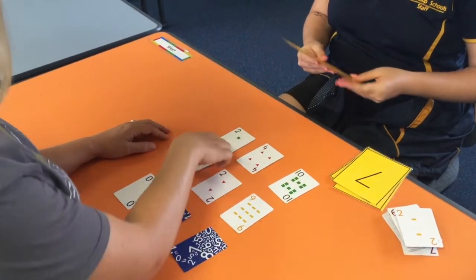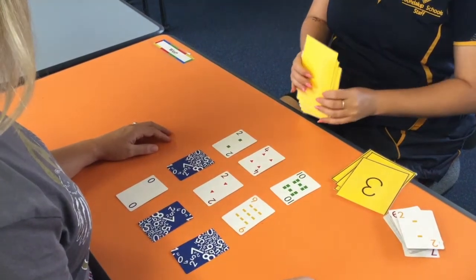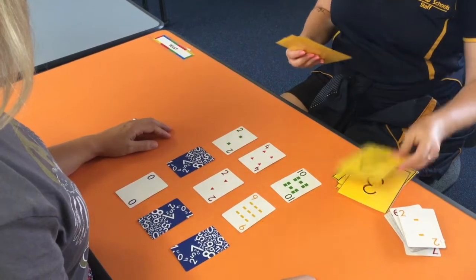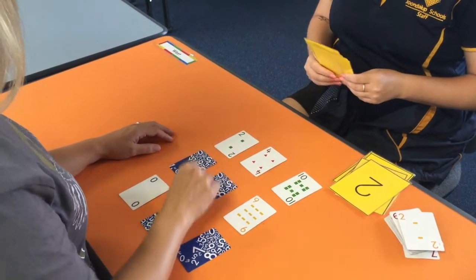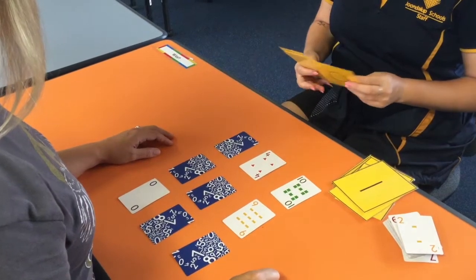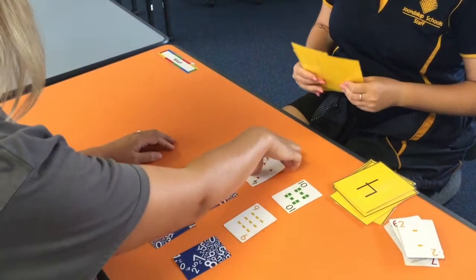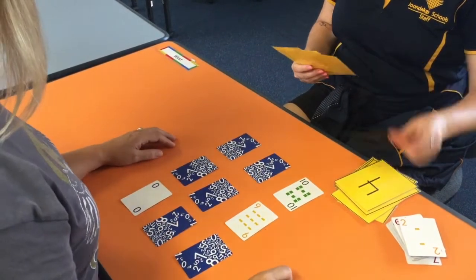The instructions for this game involve placing the cards in a three by three bingo board with the cards facing up. The caller shuffles cards one to nine and calls them out. If a player has that number card on their bingo board, they flip it over. The first player to have all cards turned over calls bingo and is the winner.